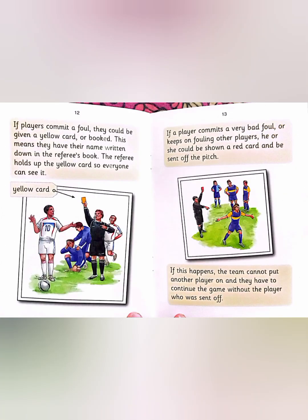If players commit a foul, they could be given a yellow card or booked. This means they have their name written down in the referee's book. The referee holds up the yellow card so everyone can see it. If a player commits a very bad foul or keeps on fouling other players, he or she could be shown a red card and be sent off the pitch. If this happens, the team cannot put another player on and they have to continue the game without the player who was sent off.